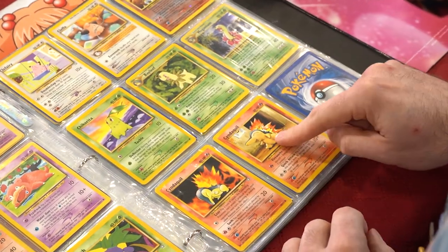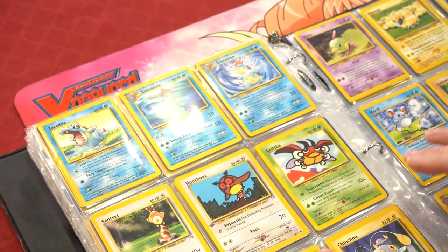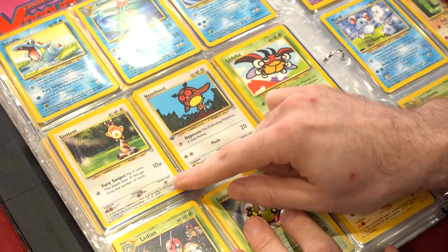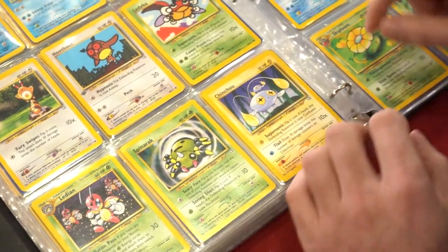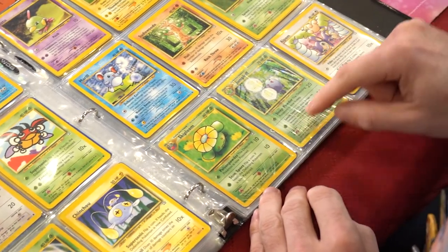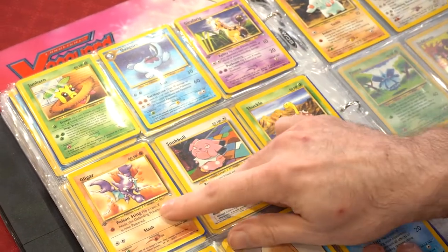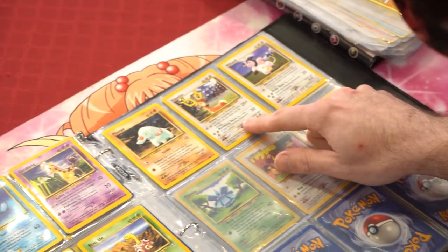Cyndaquil, Cyndaquil — that one's supposed to be a Quilava. I don't have the Typhlosion, he's safely somewhere — he's a very expensive card. Totodile, Croconaw, Croconaw, same with Feraligatr. Sentret, Hoothoot, Ledyba, Ledian, Spinarak, Ariados, Chinchou, Natu, Marill, Flaaffy, Mareep, Sudowoodo, Hoppip, Skiploom, Jumpluff holo, Aipom, Sunkern.